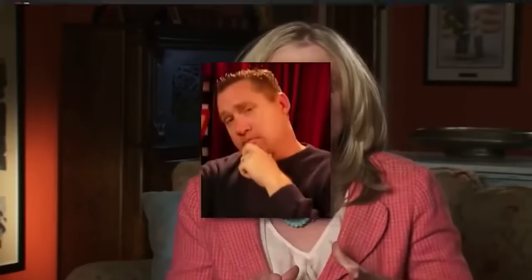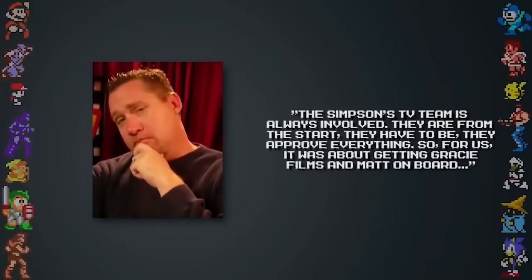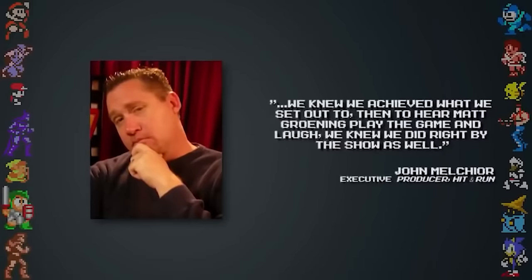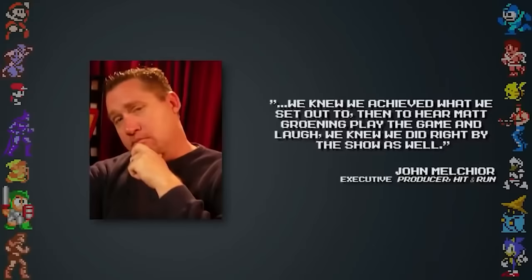The Simpsons Hit and Run was voiced by the original cast of the Simpsons TV show, and the writers were heavily involved in the game's story. The voice actors recorded almost an entire season's worth of voice work — each actor voiced over 700 lines, and the writers were on hand to go over every plot point. At times, the creators would even get rewrites from the show's writing staff. John Mellequire told us: "The Simpsons TV team is always involved. They have to be. They approved everything. It was about getting Gracie Films and Matt on board. Then to hear Matt Groening play the game and laugh — we knew we did right by the show as well."